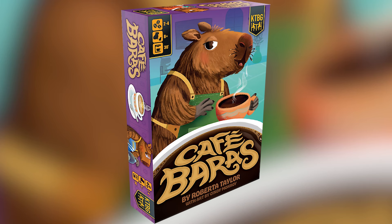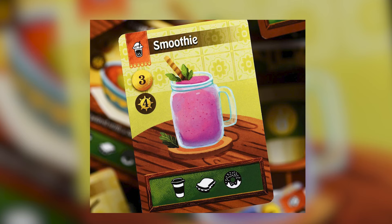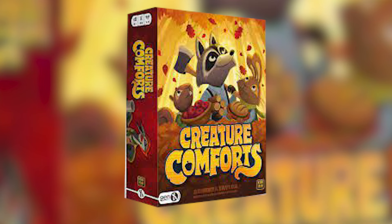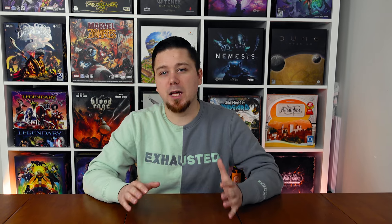Café Baras — build your own cozy cafe and turn your drop-in customers into regulars. There's card drafting and tableau building, brought to you by the same team that brought you Creature Comfort and Maple Valley. Personally, this is a want game for me because my family really enjoys Creature Comfort. I didn't pick up Maple Valley because I didn't think that game was quite right for my kids — it would be more for my wife and I, but it wasn't heavy enough that I wanted to buy it for myself.